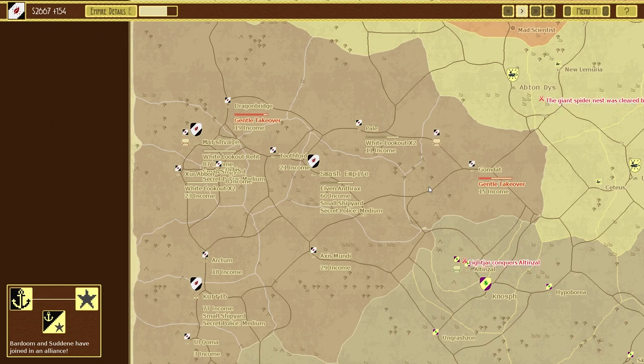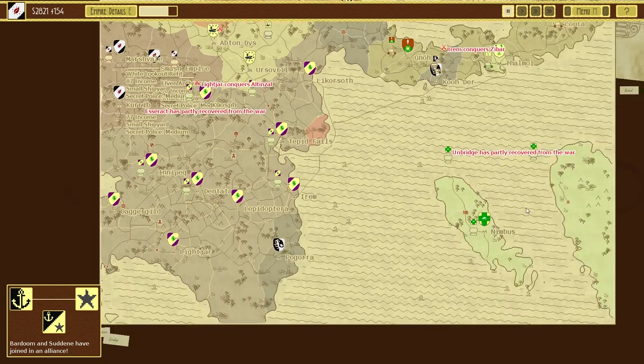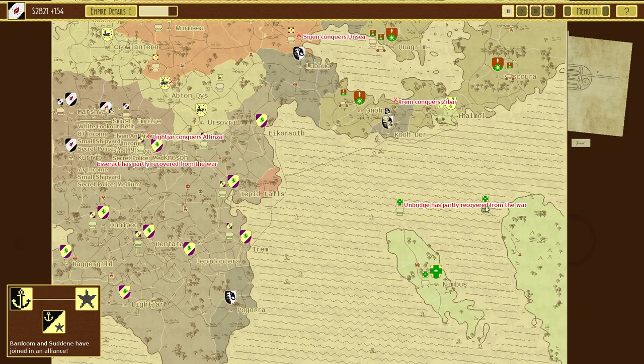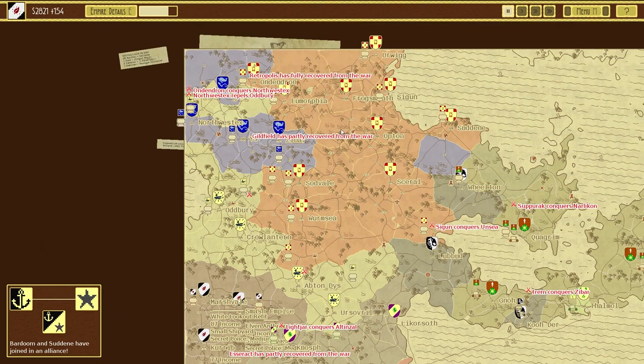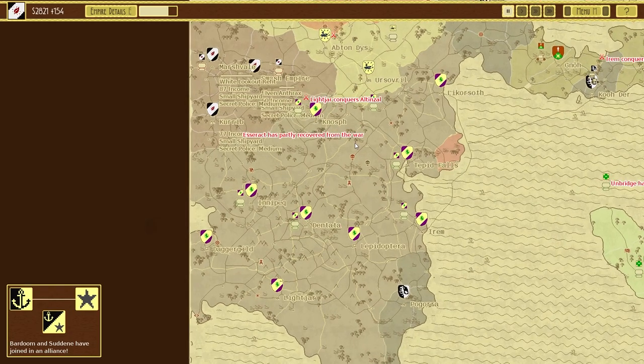All righty, I think with that we'll round up. We've built out our little area — we're sort of in the center of the map which is a bit annoying, but we got some areas here and we'll start to explore. Thank you so much for watching this episode of Airships: Conquer the Skies — see you in the next one!